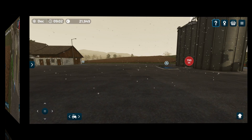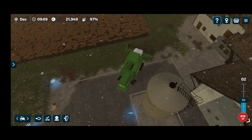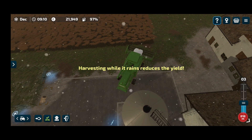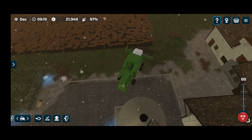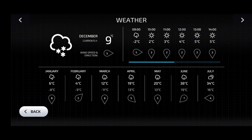Let's tag that place. We're in the harvester — let's see if it will allow us to harvest. No, it says while it rains it reduces yield, so it sees snow the same as rain. We'll just wait and check the weather — it'll probably just be an hour or two. Based on that, by 10 o'clock it should stop, so we'll set the timer a bit faster and wait till it stops snowing and then we can start harvesting.